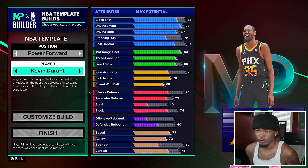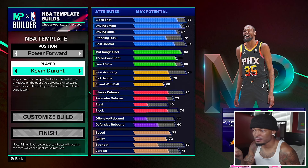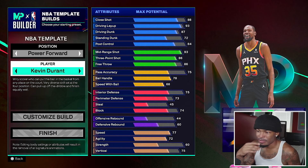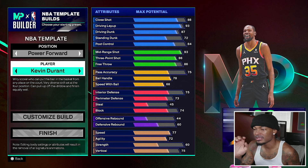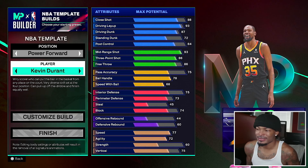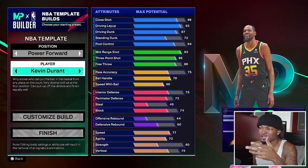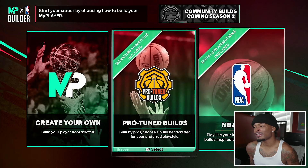For example, the Power Forward Kevin Durant build they give you has a lot of finishing, contact dunks, standing dunk, decent post control, high shooting — that's fine. But his speed with ball is a 68; I'd rather that be a 70. Speed and agility is okay, strength is low at 16, and I'm just not liking this version of Kevin Durant.